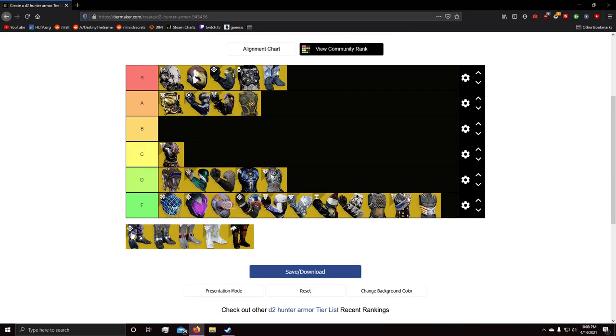Next we have Gemini Jester. What it does is disorient enemies — and in PvP it also removes their radar. Disorienting enemies can be kind of useful if you don't want them attacking you, and it pairs well with things like blinding grenades. However, I don't think it works against mini-bosses or champions — just red bars and orange bar majors. It's more of a D exotic, but blinding enemies is genuinely useful and can get you out of tricky situations, so I'll keep it at C tier.